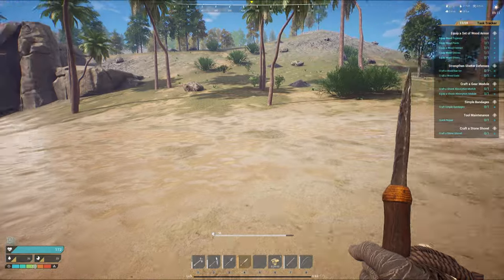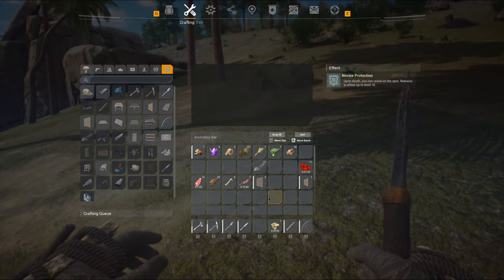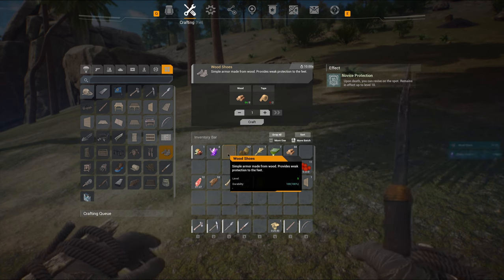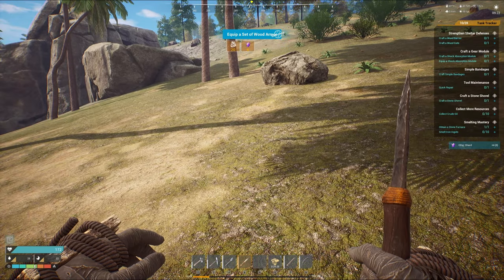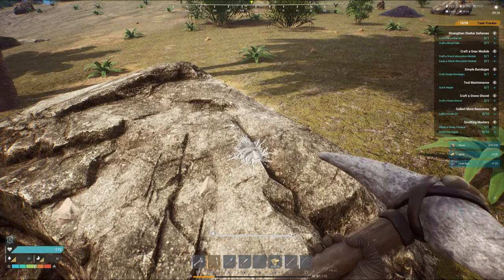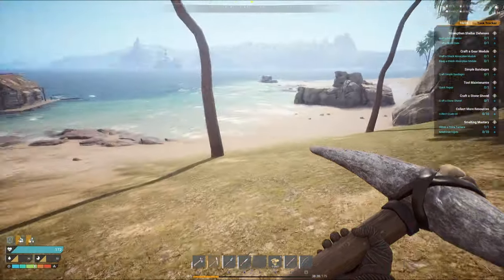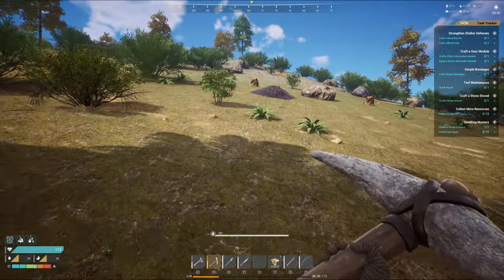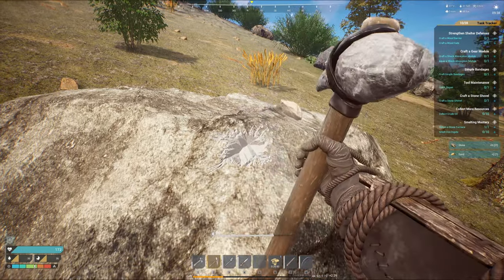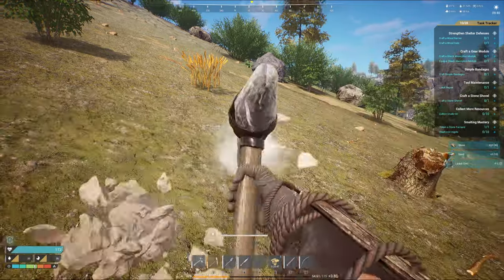Let's go collect some stone. I thought I made wooden shoes — what happened there? I've only got another level before I lose my respawn point, so if I die at level 10 or above I'll have to run back to my body. Berries will do for now, but I think fish is going to be the way to go. Let's get some stone in the furnace and see if we can get some iron out of it.